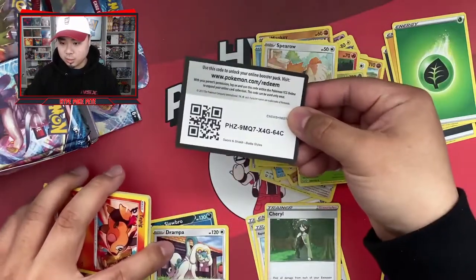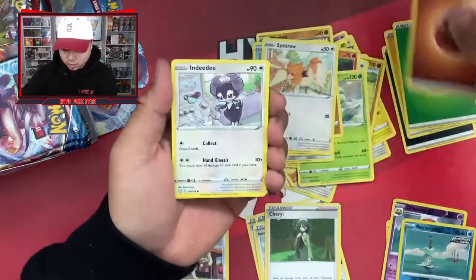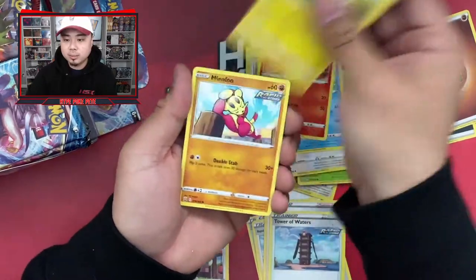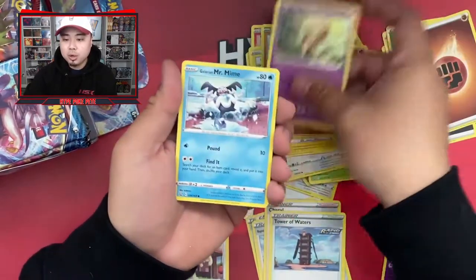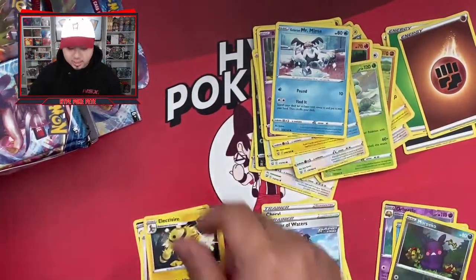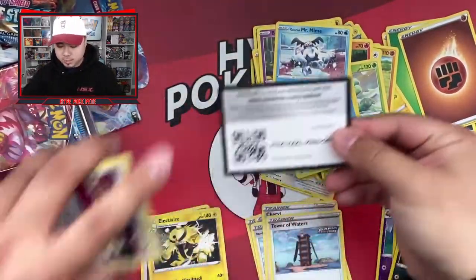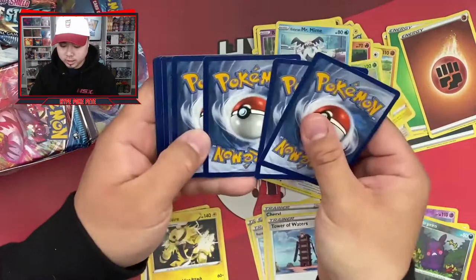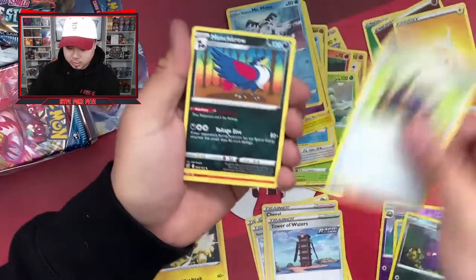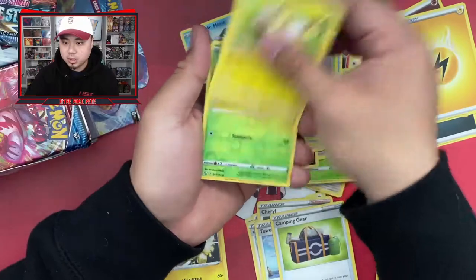It's going to be a long video so I don't want to make it any longer than it has to be. Pack four: energy, Cramorant, Tower of Waters, Tepig, Single Strike Pataratsu, Minccino, Ball Guy, Glaring Mr. Mime, Morepeko, and an Electivire rare non-holo. Pack five: electric energy, Camping Gear, Honchkrow, Heatmor, Mawile, Waspinator, Galaring Mr. Mime, Scatterbug, Blipbug, and a Meowstic rare non-holo.